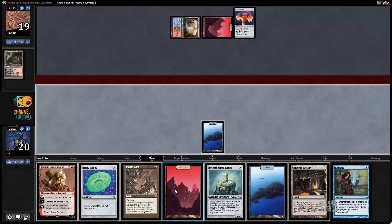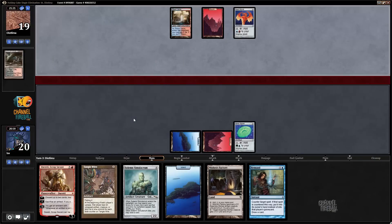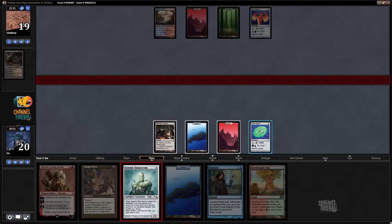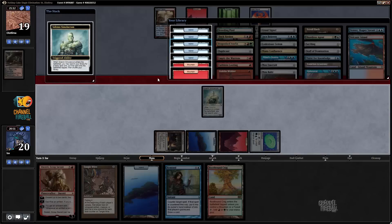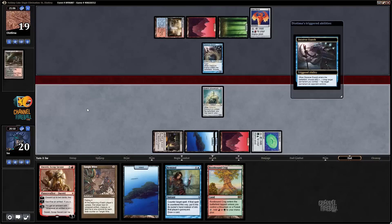Turn two Signet — that's a thing. I'm not going to worry about keeping Remand up; I'd rather just ramp into Solemn. Turn two go, turn three Signet — Remand doesn't sound as interesting. Let's play Mishra's Factory and Solemn. I didn't see a lot of counterspells for my opponent, so let's get an Island — hopefully I don't just die to a Deceiver Exarch.